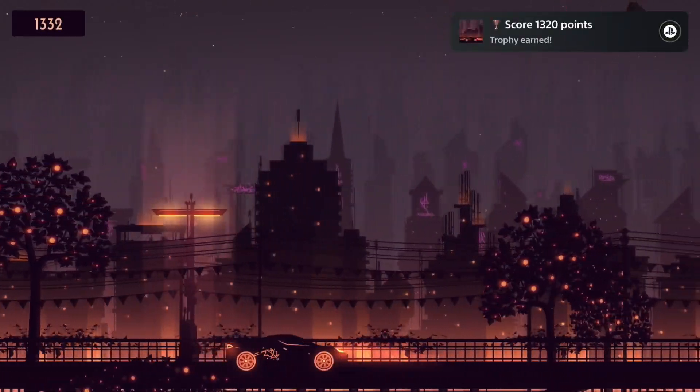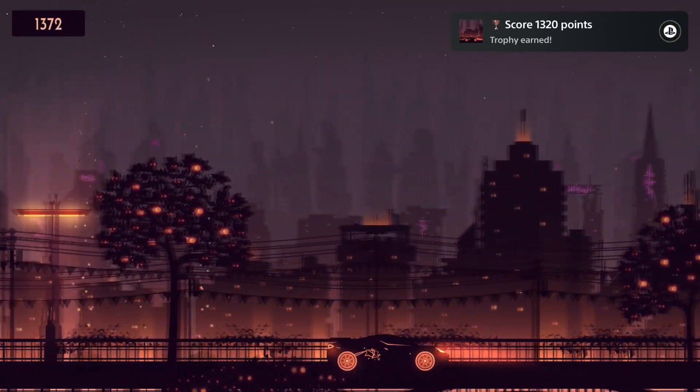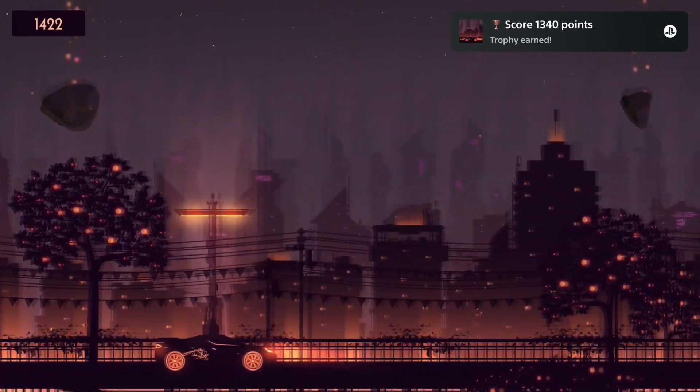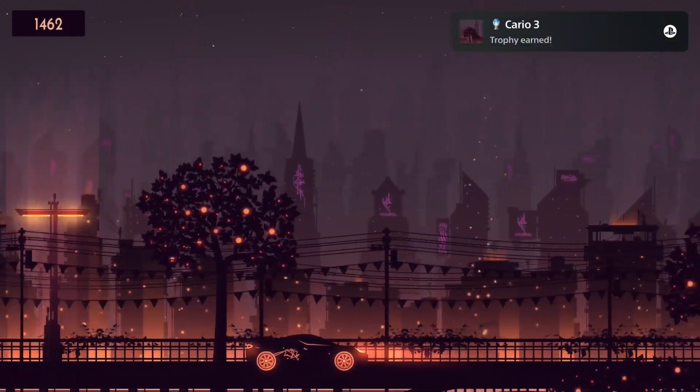So if you're looking for another easy platinum with 71 trophies, check out Cario 2. This is basically all you need to know — if you have any other questions, let me know in the comment section below. I hope you found this video useful, thanks for the attention, see you in my next one.